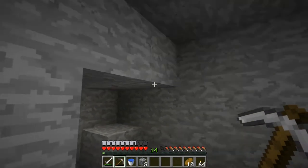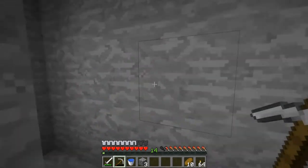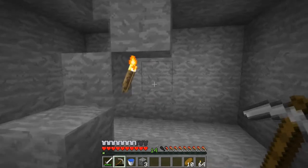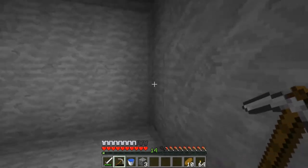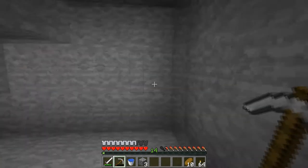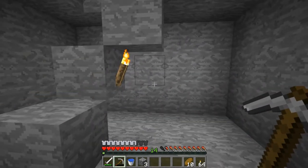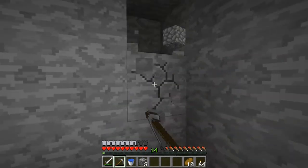Alright, so what I was gonna do is I wanted to make a strip mine area. What I usually like to do is kind of have one in the center, then two, and then another one. Because at least when you're going down there — yeah, I'm gonna remove this one more wall.